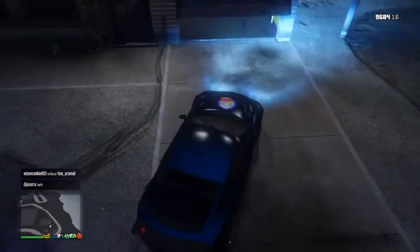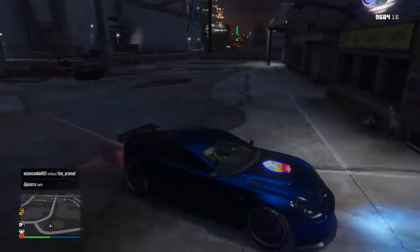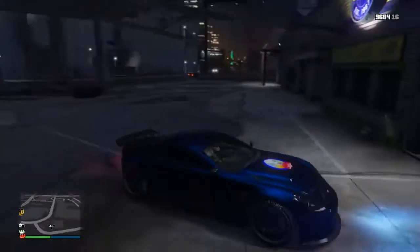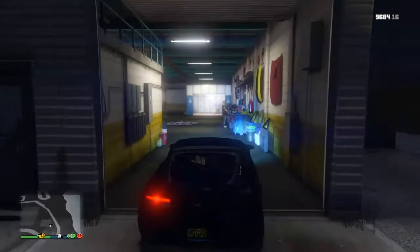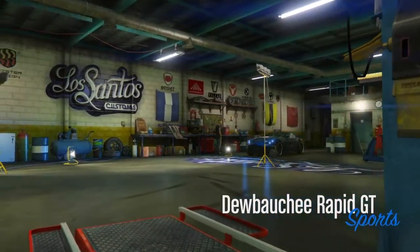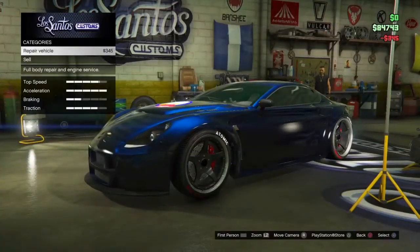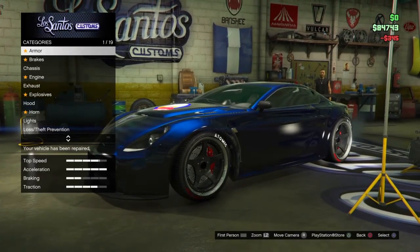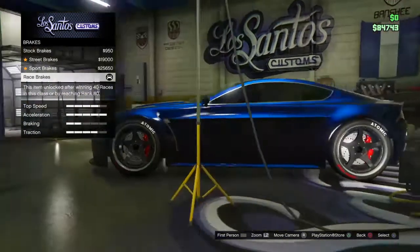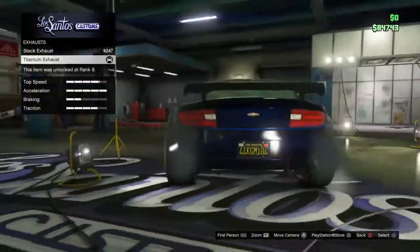You want to be near a Los Santos Customs. This car only costs about 135k. Once you're there, go in and fully upgrade the Rapid GT. Repair it first, then make sure you put no armor on — it slows your car down. Make sure your brakes are fully upgraded and everything is maxed out.